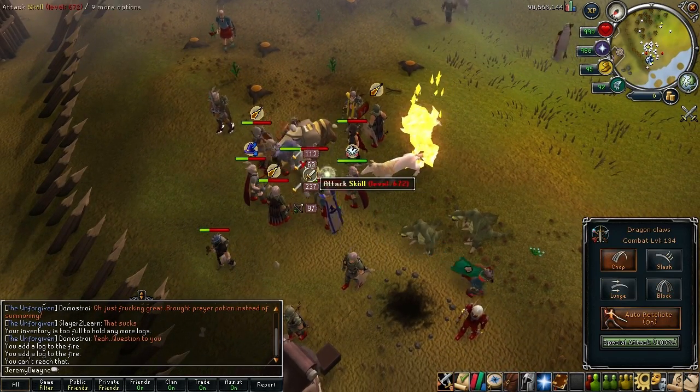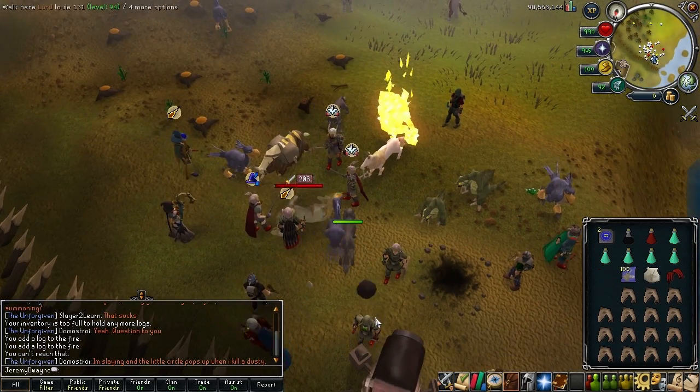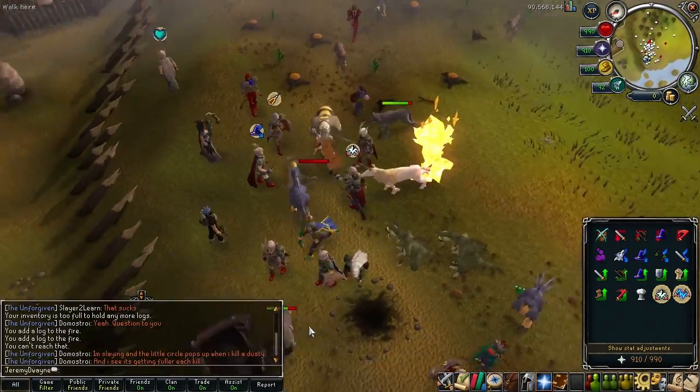Get the claw specs in. Come on, I need to get these boots. I want the agility XP — and he's down. Did I get it? I did. I got the boots. Sweet.